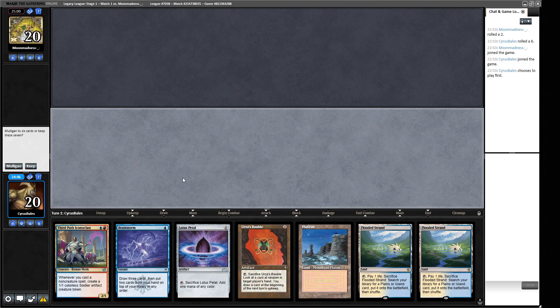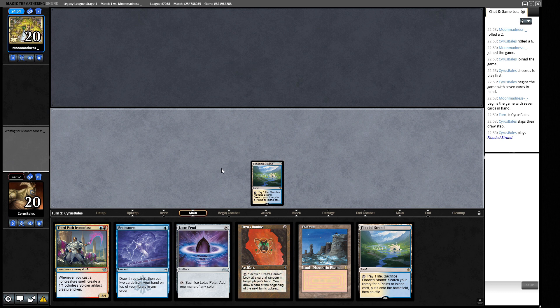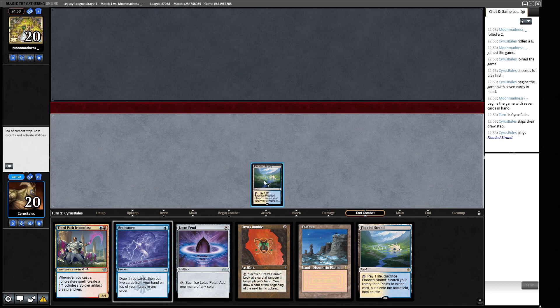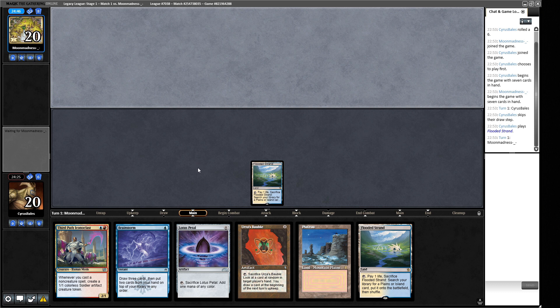This is our opening hand. We're on the play so we can make a turn-two Iconoclast with a couple of creatures alongside it — a pretty good place to start, so we'll keep. We lead on a Fetchland, keeping the zero-drops in hand to leverage off the Third Path Iconoclast. Our opponent will likely see a blue deck and assume we're some sort of control deck, so if they have something busted we might bluff a counterspell we don't actually have.